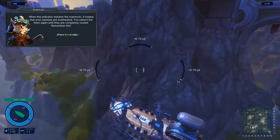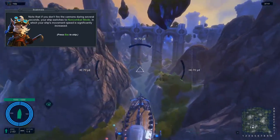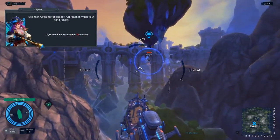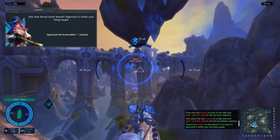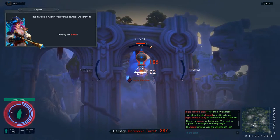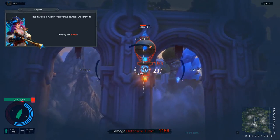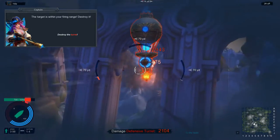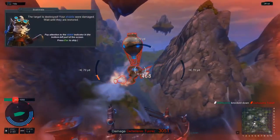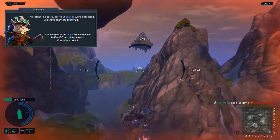You can see the overheat on the right-hand side and it's overheated - you've got to wait for them to cool down. The ship's movement speed is increased significantly when not firing. Approach the turret and destroy it - I'm watching so I don't overheat. You can see the enemy health bar at the top. Blew it up - my shield on the left was destroyed and I'm also on fire.